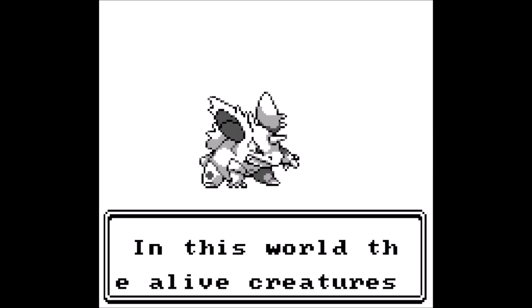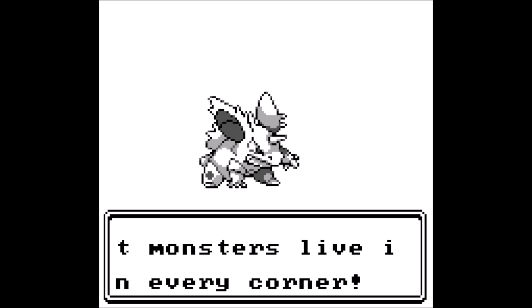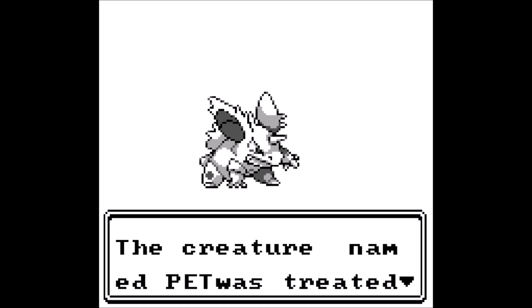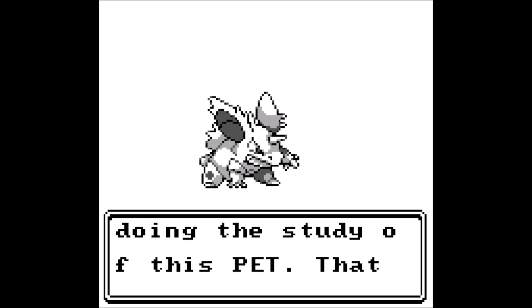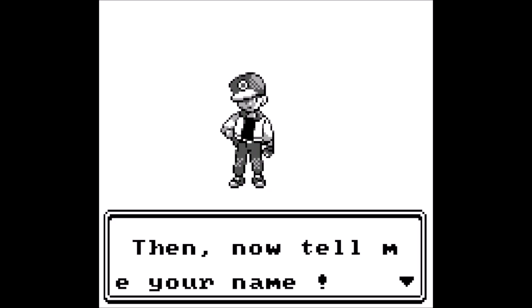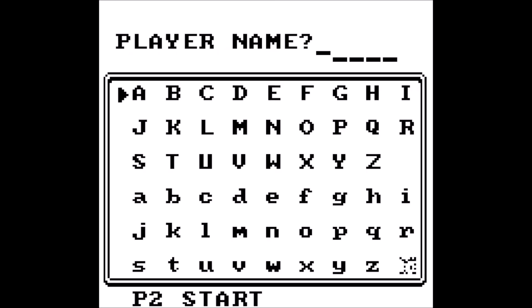'In this world, the alive creatures called Pocket Monsters live in every corner. The creature named Pet was treated as a pet to take part in the competition, and I'm doing the study of this pet. That is all.' Oh, then now tell me your name. Define Green, Tom Kenny — Tom Kenny. I think those are actual translations there.